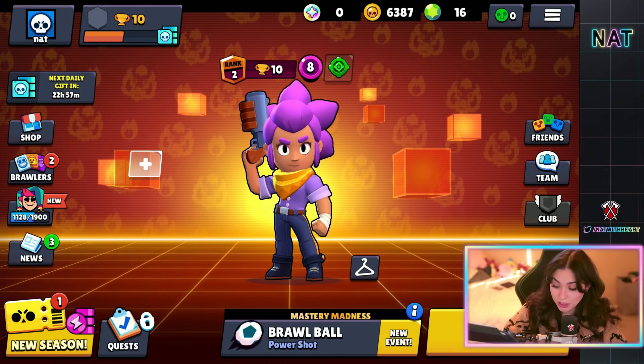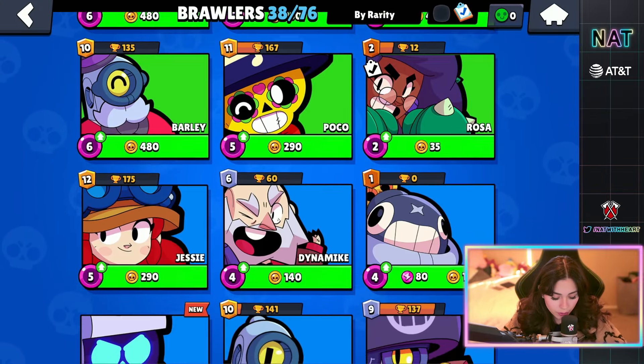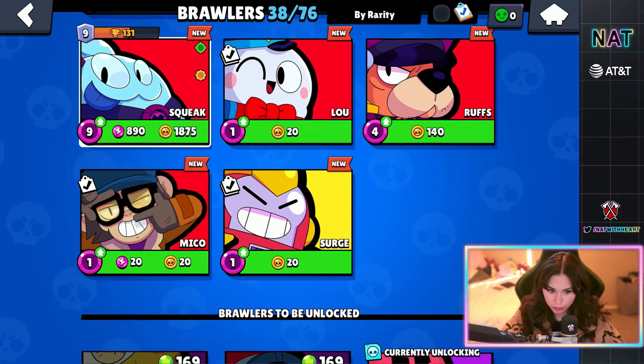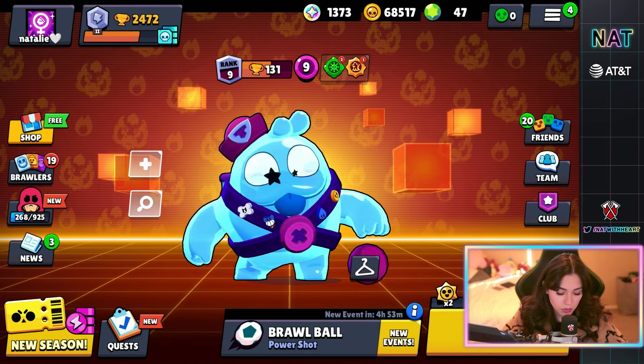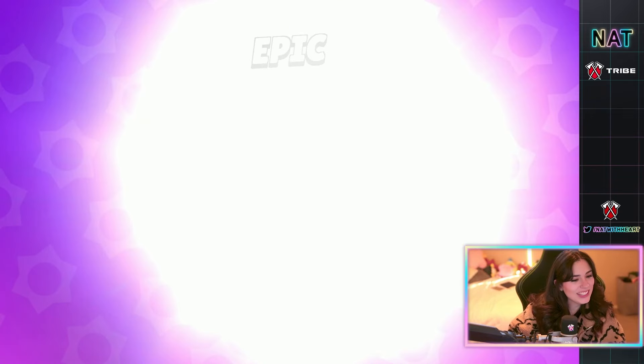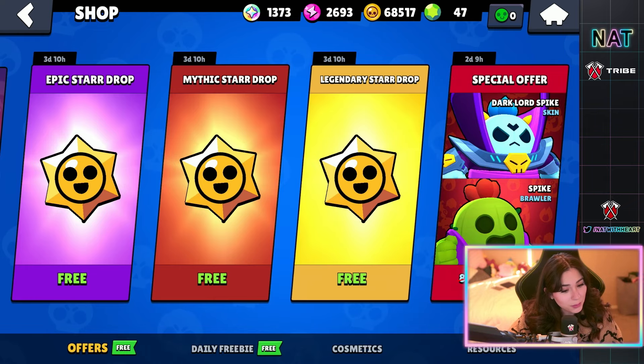We opened up everything on this account. Let's move on to the next one. This next account has a bit more brawlers — we have 38 out of 76. I think we have some legendaries. We have Surge. Surge is the only legendary. So we have a lot that we can get here. Let's open the epic. XP doublers — none of that please.